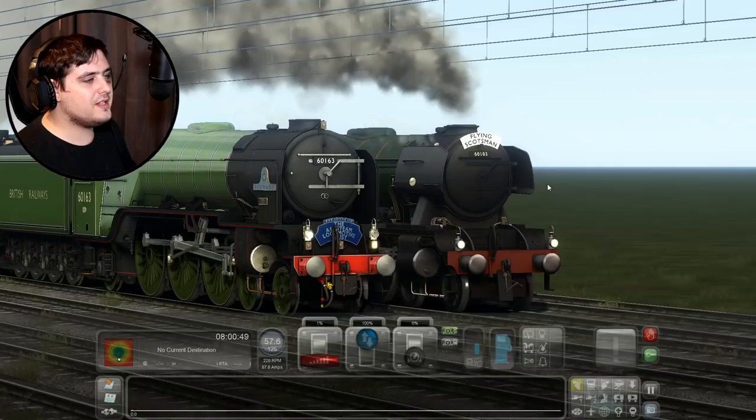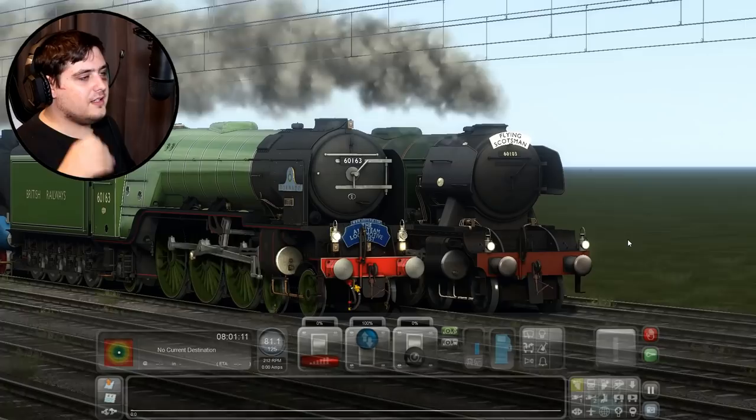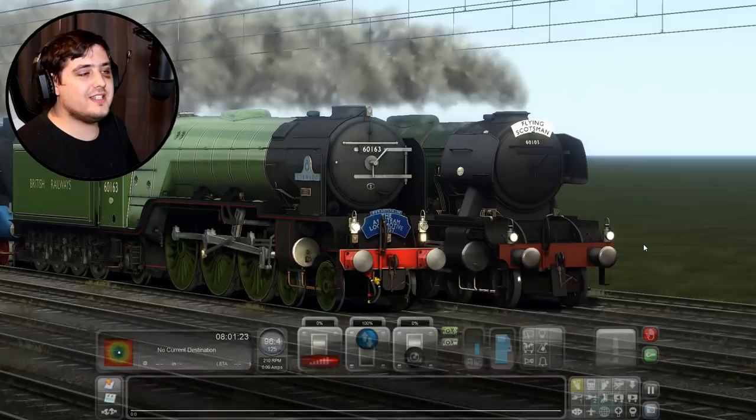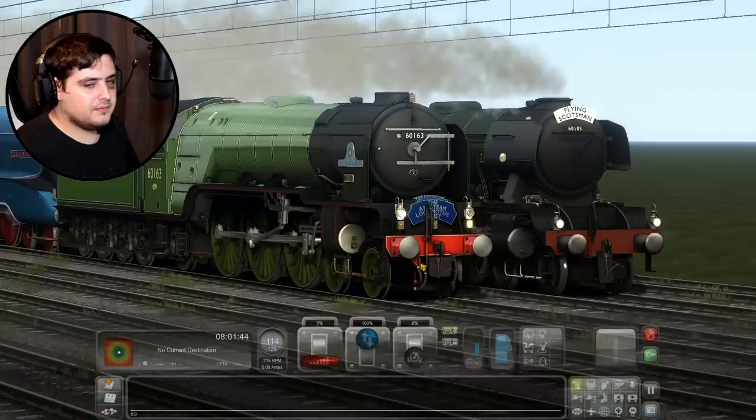I can't explain how amazing this looks. We're at 80 miles per hour now and they're still literally buffer to buffer, which is insane. I mean, this can't be a draw, can it? There's no such thing as a tie in one of my Train to Let races — that'd be impossible. We're doing over 110 miles per hour right now and they're still buffer to buffer — that is incredible. It is a bit laggy, this is kind of hurting my eyes. And Tornado is actually pulling away faster than Flying Scotsman — oh no!